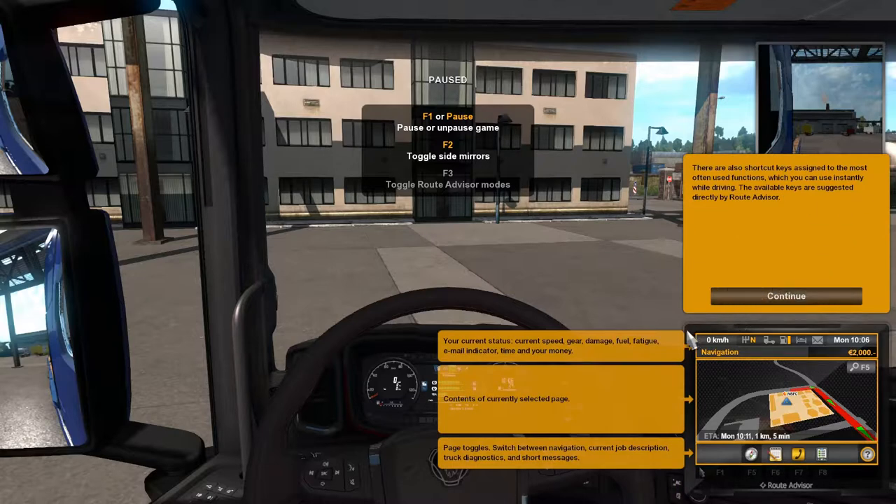Continue. There are also shortcuts assigned to the most often used functions which you can use instantly while driving. The available keys are suggested directly by the Route Advisor — your current status. Speed, gear, damage, fuel, how sleepy we are, if we got a new email, time, money, content. So that's what it tells us.